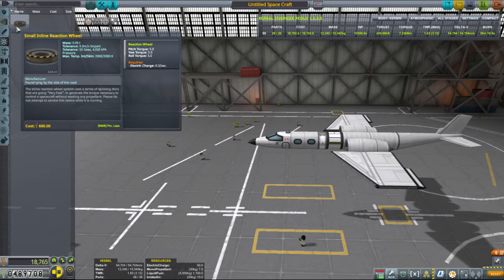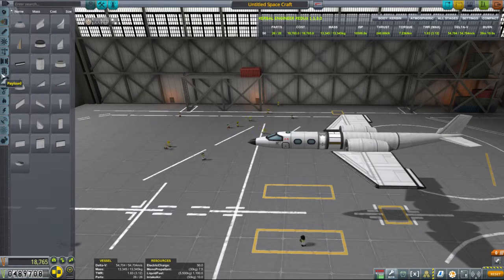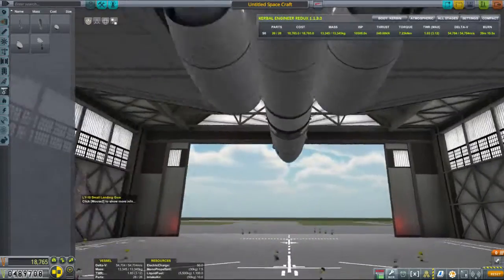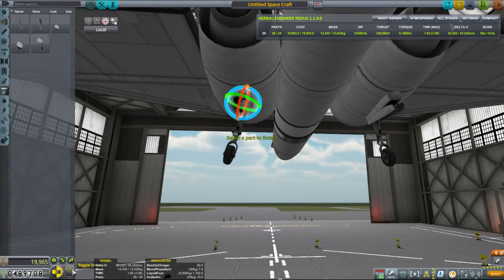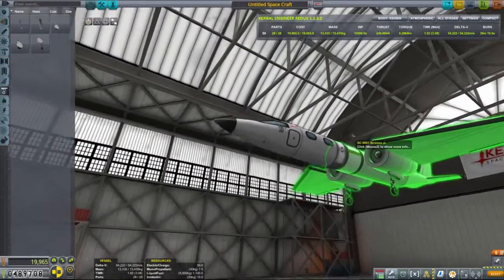Don't need a reaction wheel because we've got control surfaces. Don't need struts, don't need decoupling. Happy with the aerodynamics. Small landing gear — high performance retractable landing gear, comes with shock absorbers, steering and built-in spotlights. We will put a pair on the bottom of the nacelles. Let's re-engage the snap. Let's get our nose wheel on.